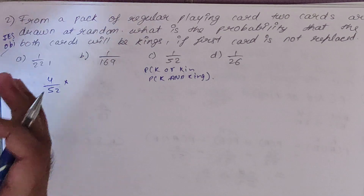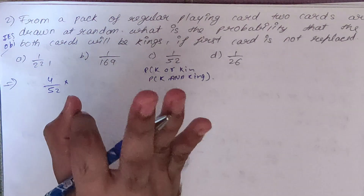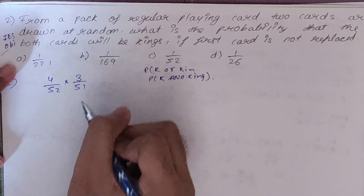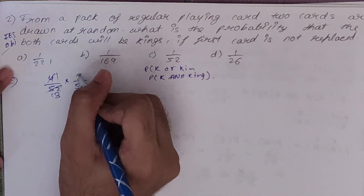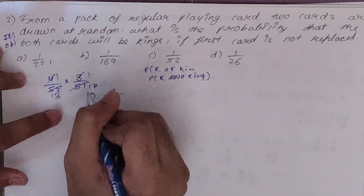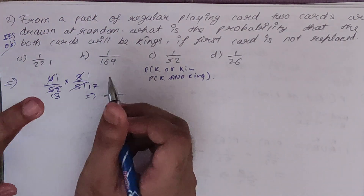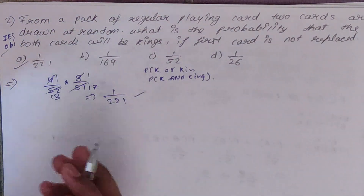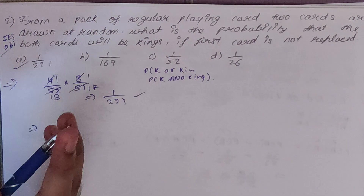Since we have already picked one king, the total number of kings remaining will be 3 and total cards remaining will be 51. So we write 3 upon 51. Solving: 4/52 × 3/51 = 12/2652. Simplifying — 4 ones are 13, fours are 52; 3 ones and 17 threes are 51 — gives us 1 upon 221. So the answer will be 1 upon 221.